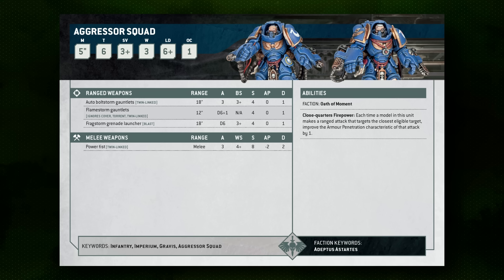Breaking down their weapon options, Space Marine Aggressors have two sets of ranged weapon options. Either the Flamestorm Gauntlets — a twin-linked D6+1 flamer weapon — or Auto Bolt Storm Gauntlets. The Bolt Storm Gauntlets are interesting because they have an expanded range of 18 inches, strength four, three attacks, again with twin-linked, so they reroll wound rolls. On top of that, they also get a Frag Storm Grenade Launcher if equipped with Bolt Storm Gauntlets, giving an additional D6 blast strength four attack. The downside is the grenade launcher itself is not twin-linked, so it has less access to wound rerolls.